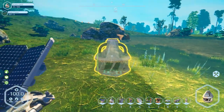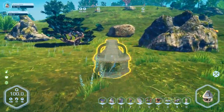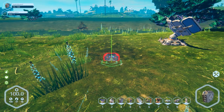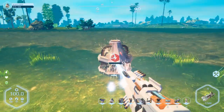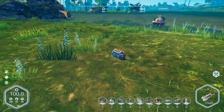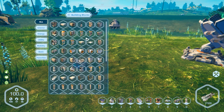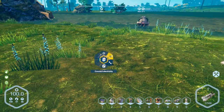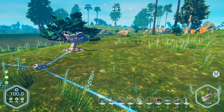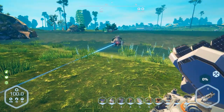I actually grabbed enough because I want to do a test. This is the water pump — I'll put one in the water and then put one up on the ground to see if we can actually access the water table from here. Now we've got a place, put a switchboard and finish her up. I need containers — they do have conveyor outputs so you can set them up to go to containers and eventually to greenhouses or your food and drink machine to make fresh water.